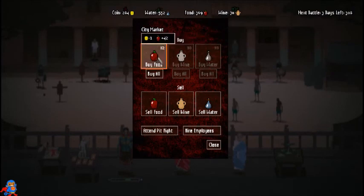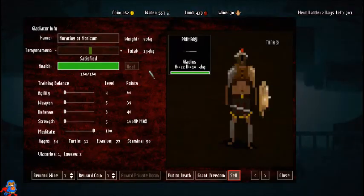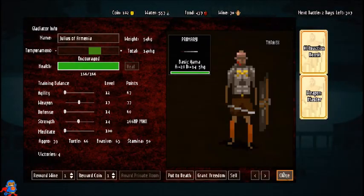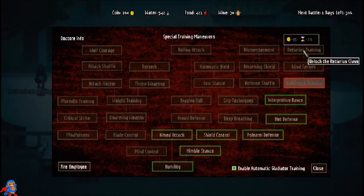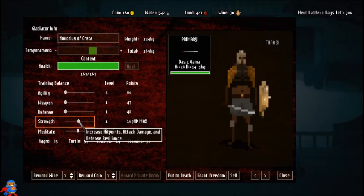I'll buy back the wine, food, and water. He got a hundred meditate — let's get his strength and weapon up. I need to buy a sword — I didn't realize he lost his sword. Julius is looking like my strongest fighter right now. Let's get endurance training. I'm trying to unlock Retiarius training which unlocks the spear class with the net — those are strong. Once that's done, let's get his strength and weapon up further.